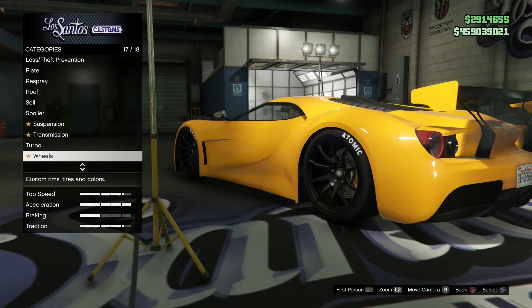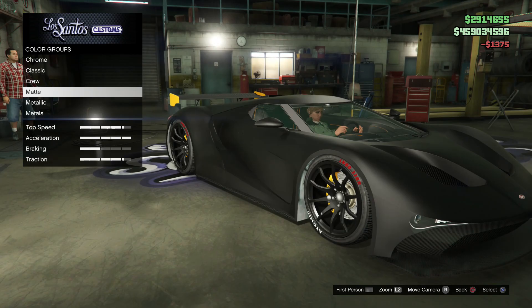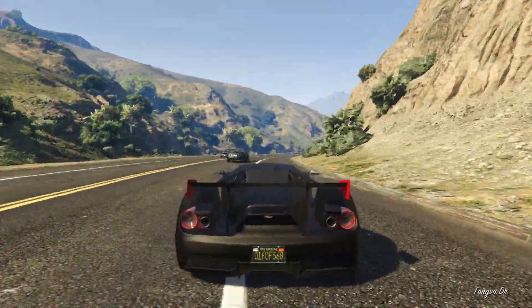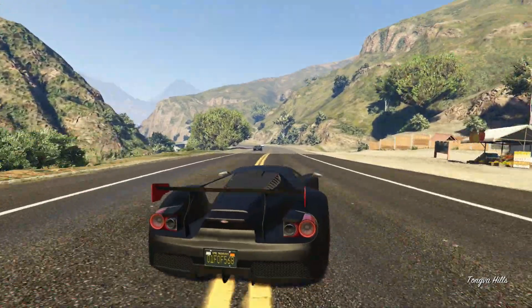For the window tint we're going to leave this as none. For the primary colour I've chosen black listed under matte, and the secondary colour — which gives us those nice coloured highlights on the rear wing — I've gone for red, also listed under matte. As usual we're going to drop the suspension as low as it will go and max out all the other performance upgrades.